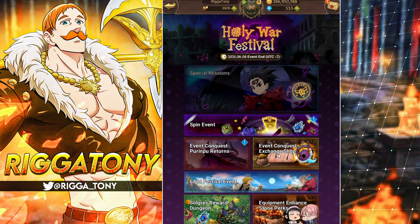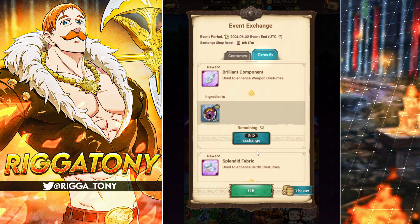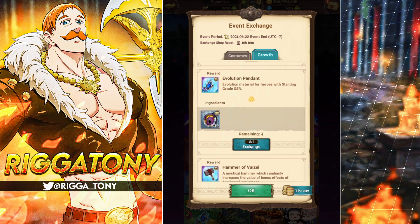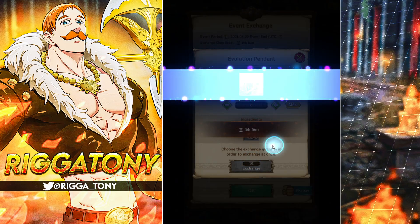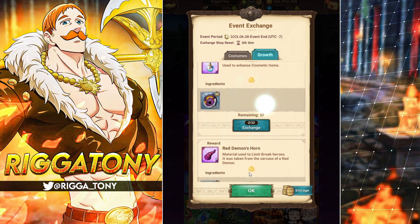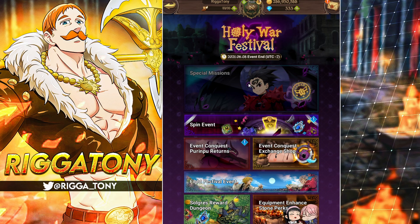Most of you probably can't do training cave every day, and most of you have probably already done main stage. There's also per input - if you go all the way down, you get five of them, so make sure you do one a day because you can only get one per day. That's five more SSR pendants every day.